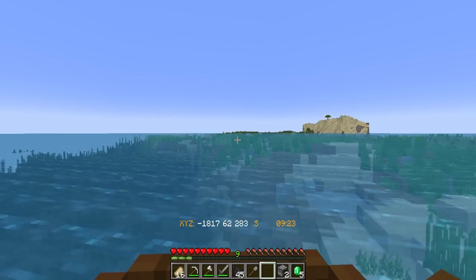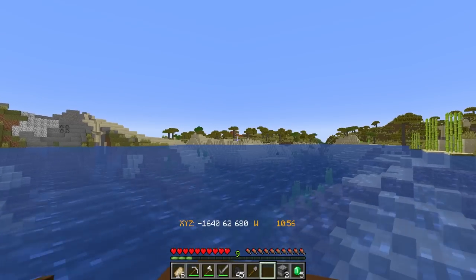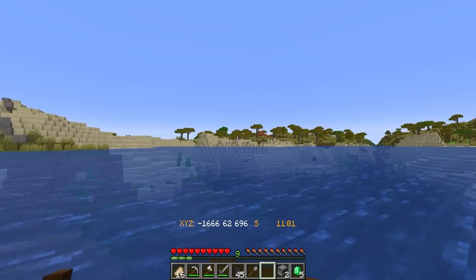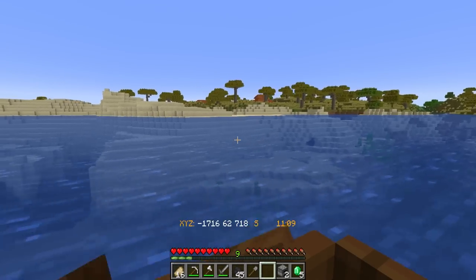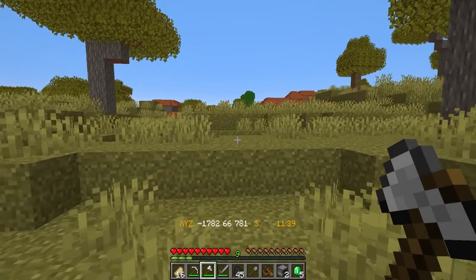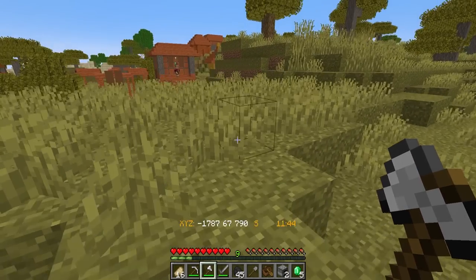I also very much wished at this point that chest boats were already in the game. As you can see by those roofs, we found ourselves a village, and it's a savannah one. I do like savannah villages, to be honest. If we head around this way and go in between these islands, we should be able to get there. As we head over, we can check out what's in this village and try not to fall in any big holes.